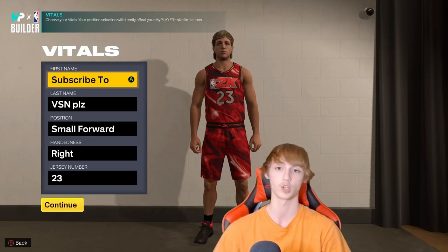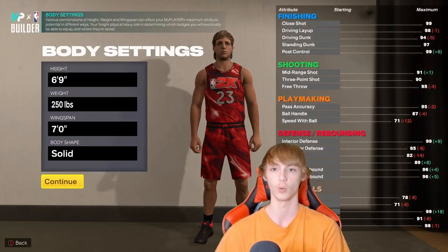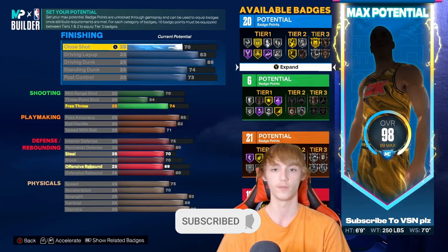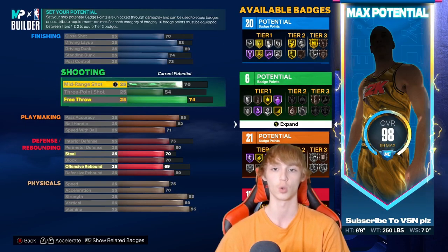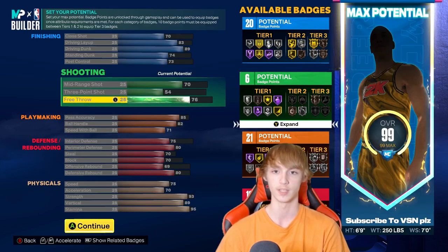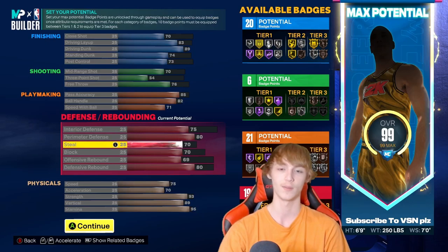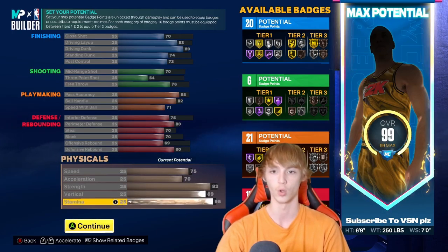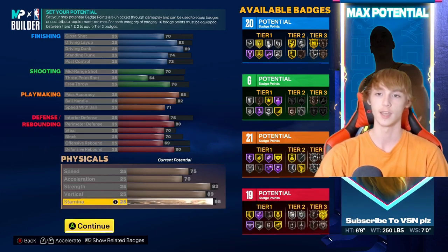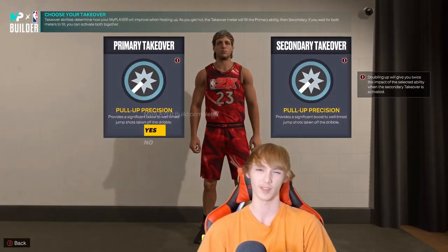2K may add this later. If you guys are looking for a LeBron build, this is the video. Small forward, jersey number 23, 6'9", 250, 7-foot wingspan. He has 70 close shot, 83 driving layup, 89 driving dunk, 74 standing dunk, 73 post control, 70 mid-range, 64 three-point, 76 free throw, 85 pass accuracy, 82 ball handle, 71 speed with the ball, 75 interior defense, 80 perimeter, 70 steals, 70 blocks, 69 offensive rebounding, 80 defensive rebounding, 75 speed, 70 acceleration, 93 strength, 88 vertical, and 95 stamina. Badges: 20 finishing, 6 shooting, 21 playmaking, and 19 defense.